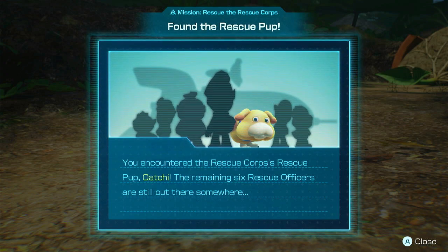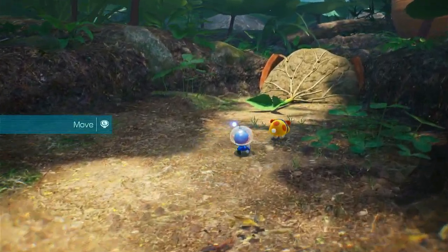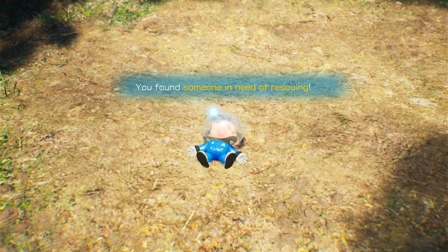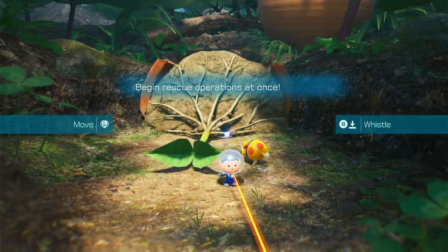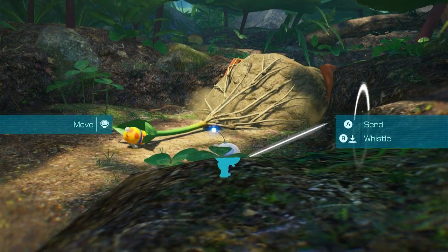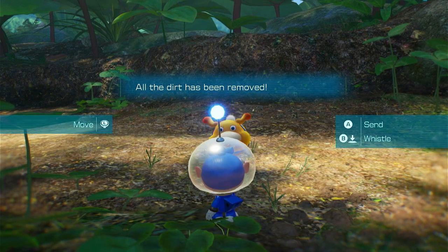'You encountered the rescue corps rescue pup Ochi. The remaining six rescue officers are still out there somewhere — someone in need of rescuing.' A whistle — and then send. Whoa, you are so strong! No wonder we've been getting these pups to be our friends, because they're so strong. You wouldn't want to be their enemy.